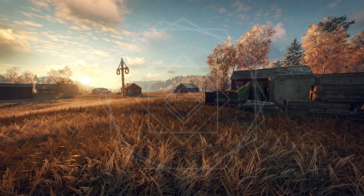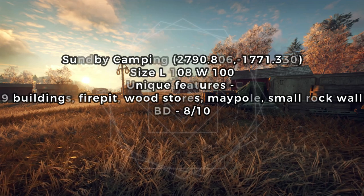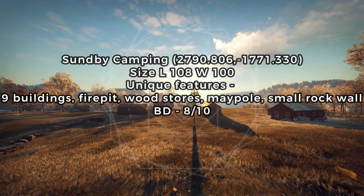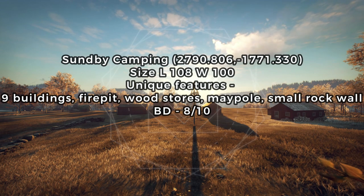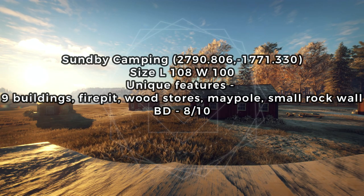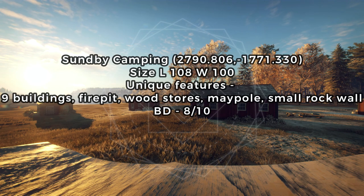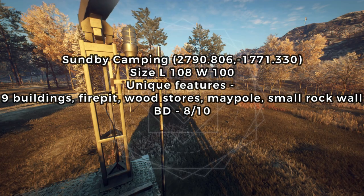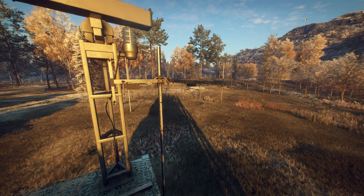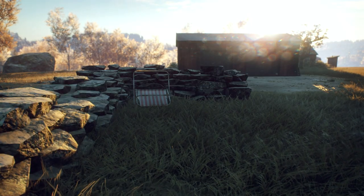Next up, maybe my favorite location from all the new base locations — Sun B Camping. With the highest amount of pre-built structures, cozy fire stores that provide some of our first base locations with interiors, a maypole, a fire pit, and a small rock wall, Sun B Camping requires the least amount of building to have a functional base. Using the rooftops of nearby pre-builds gives you a huge advantage in base defense, and the room for conceptualizing an epic base is very, very ripe.